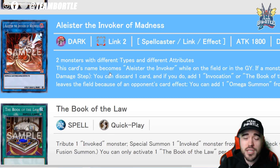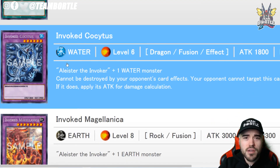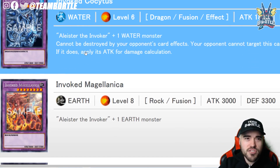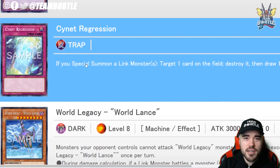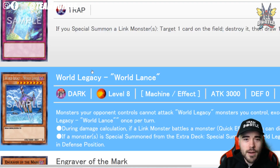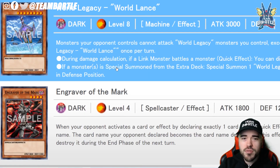We have Dark Mist as a reprint, and Alistair the Invoker of Madness — a really exciting reprint since it was only in the Shadows of Valhalla set. Book of Law is exciting too; I think the only print was in Fusion Enforcers. We also have Invoked Cocytus and Invoke the Magestica being reprinted, which is pretty cool.